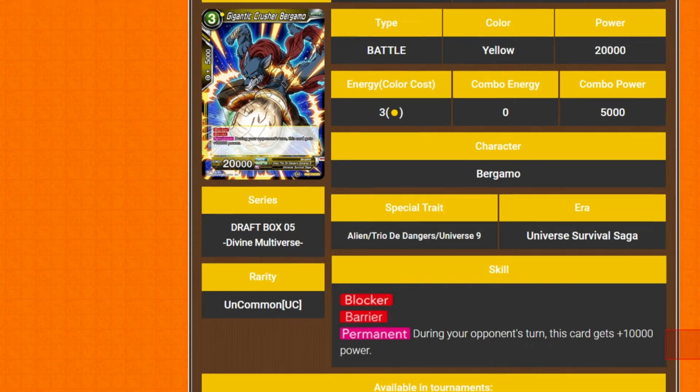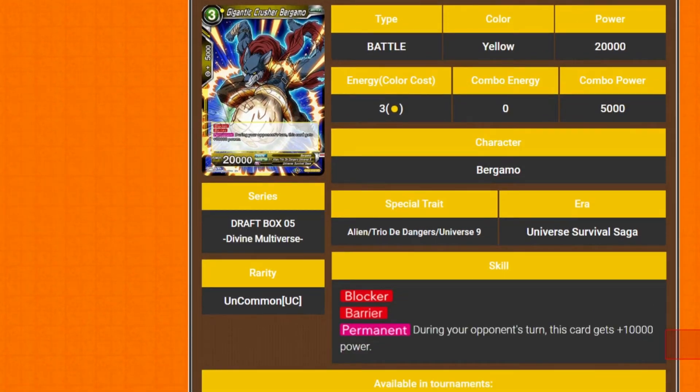So we've got Gigantic Crusher Bergamo. It's a 3 drop, 20k. It has blocker and barrier, and permanent: during your opponent's turn this card gets 10k power. So 30k blocker for free — not bad.